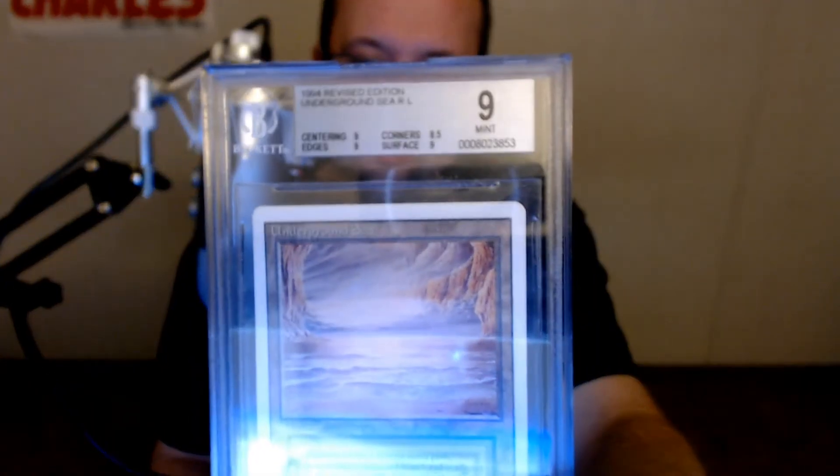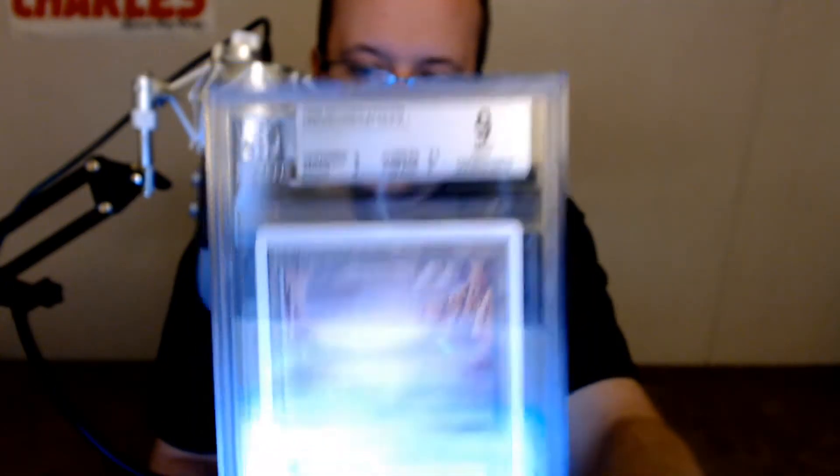Same thing again — another 1994 Revised Edition Underground Sea graded Mint 9. I think I have like 4 of them here for sale. You can see all the subgrades there: 9 centering, 8.5 corners, 9 edges, 9 surface.